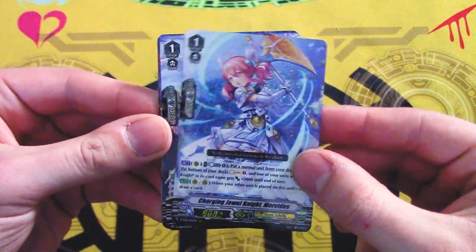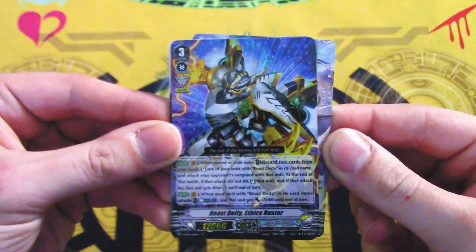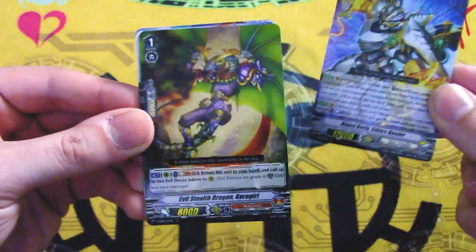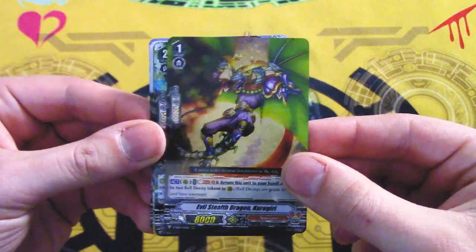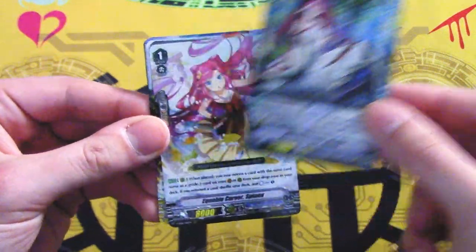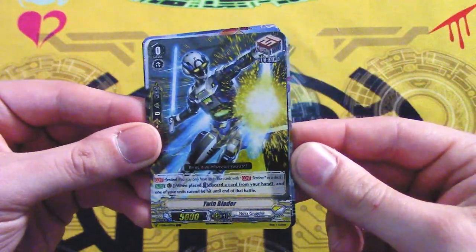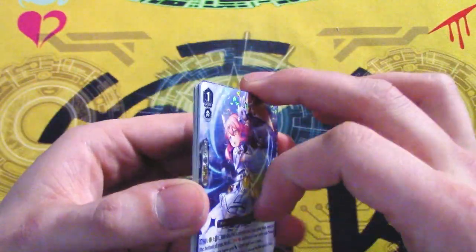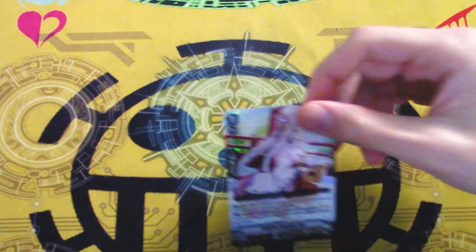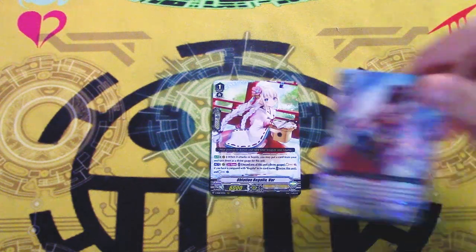Starting off — Grade 1 Jewel Knight. Dudley. Oh yeah, the Dudley support. Forgot about that. It was Ethics Buster. I remember that being fun. Wait, that's the Vagrant Zero art for the Breakride one too. They've been doing that in Zero — they used the V-series art as the alt art. Oh, that's funny. And Twinblader. Cool.